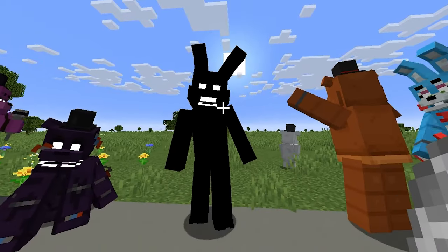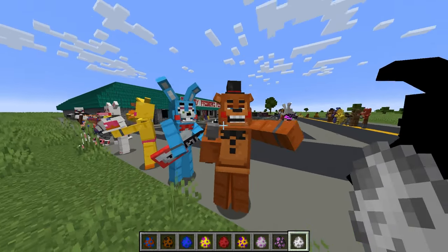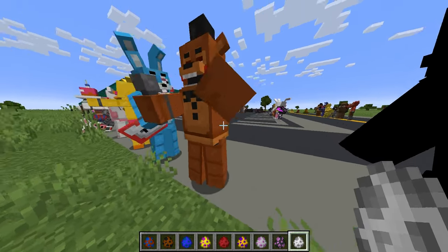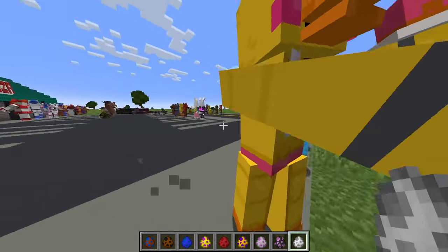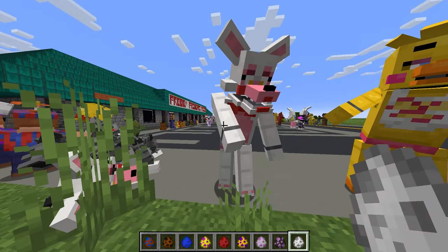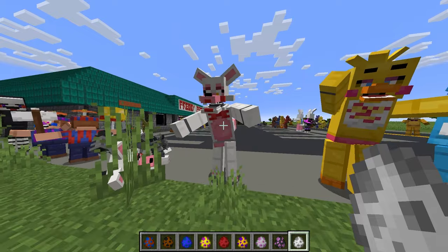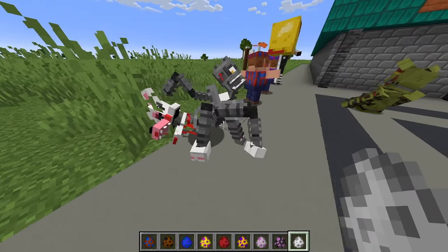We also got Shadow Bonnie - don't crash my game, Shadow Bonnie. We also got the toy animatronics: Toy Freddy - he's pretty big and very cute. Toy Bonnie looking stylish as ever. Toy Chica - everybody loves Toy Chica. And Toy Foxy, which is just Mangle but not broken down. And we got broken down Mangle.